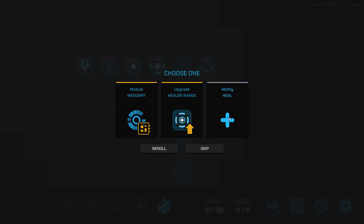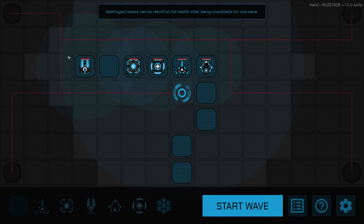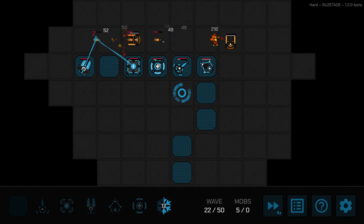Do I want more walls? We could put one here and force them all to go one direction. Healer range — I do want that, give me that. And then my slow duration upgrade. Just give me more sniper range — if it means snipers, we want it. He can reach that far spot now. I put him there wisely, as if I knew what I was doing.